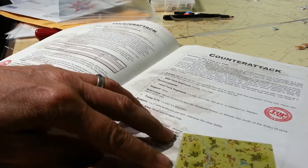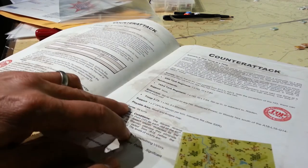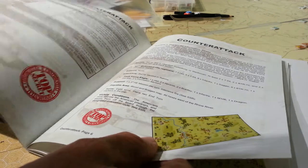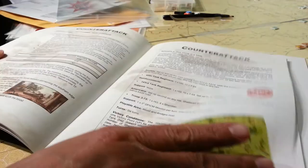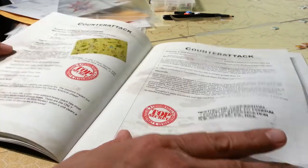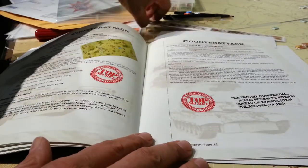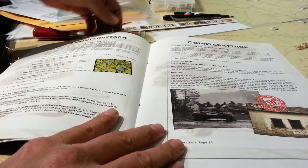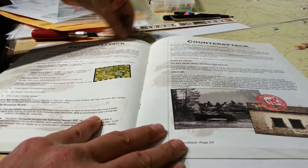These maps are labeled. It says Blood and Bridges map — or maybe it's Blood and Bridges and Into the Bridge. So more scenarios. Trying not to bump my game that I've got set up here.